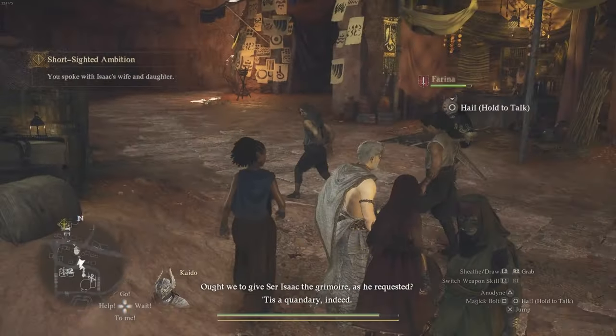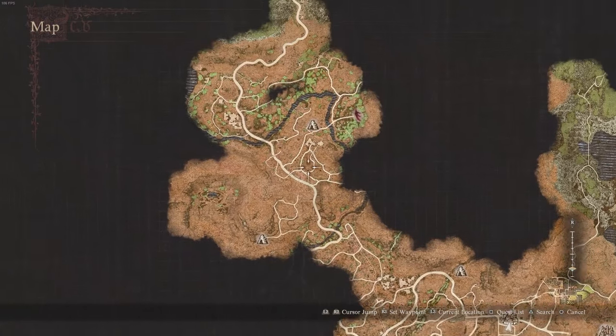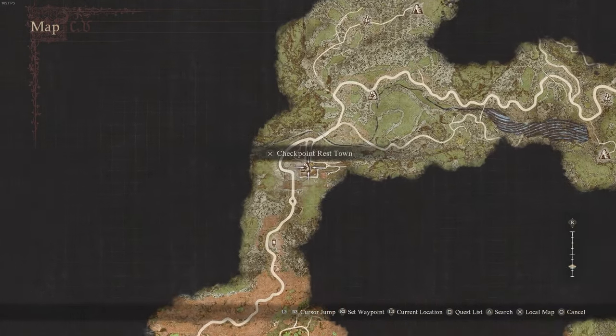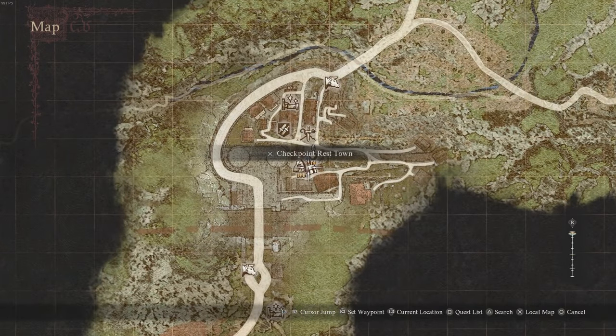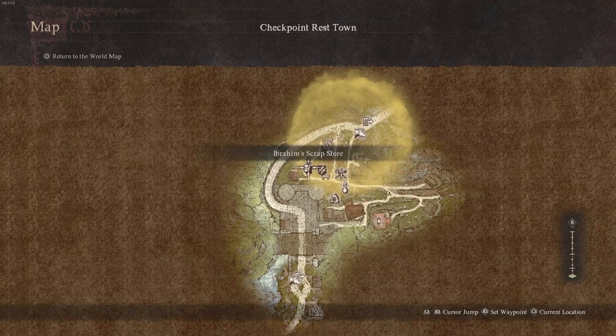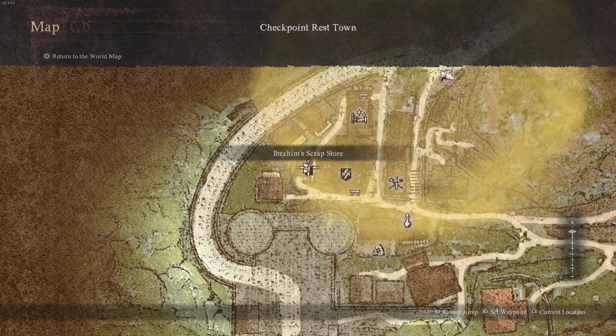After you've spoken with them, you can now head to where the grimoire is, which is going to be at Checkpoint Rest Town. So just go all the way north to Checkpoint Rest Town, this location right over here. At this place, we're going to go to Ibrahim's Scrap Store, which is located right over here. You're going to make your way to the shop, which I'm sure you've been to before.